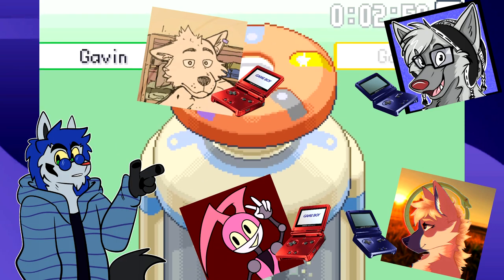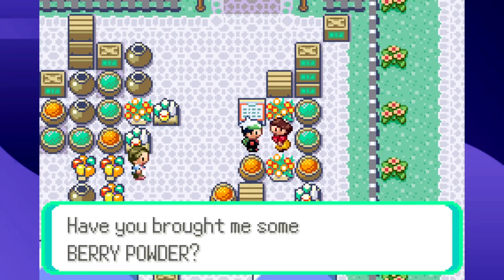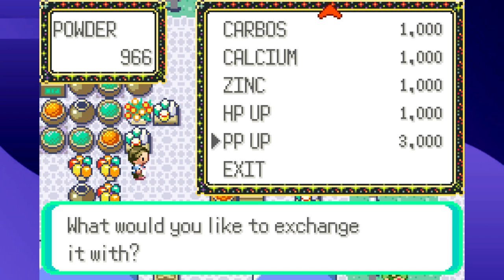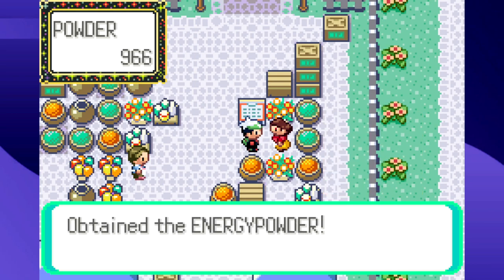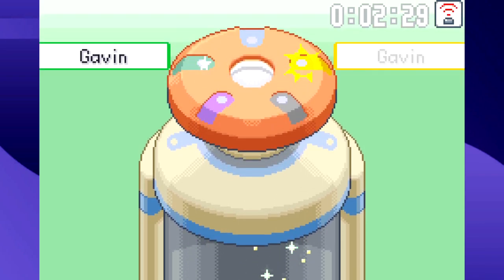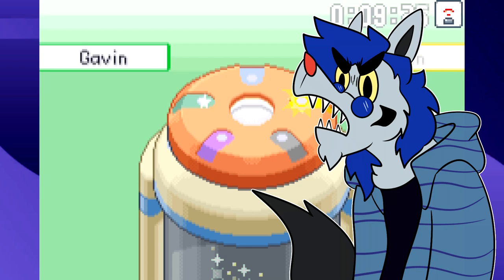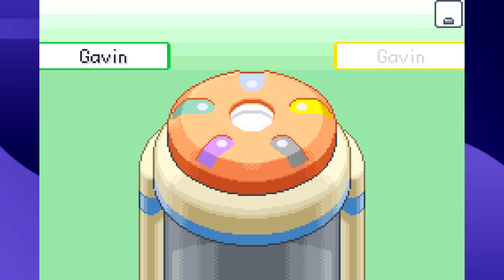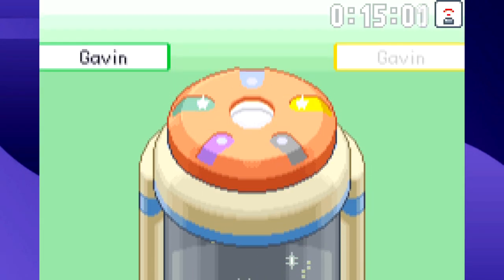For some reason you can play Berry Crush with up to five people — which is hilarious. Once you're done mashing the A button, you can turn that berry powder into medicine: Energy Powder, Energy Root, Heal Powder, and Revival Herb. But really, people do Berry Crush for the vitamins, since it's the only renewable source of PP-Ups in Generation 3. When getting footage, I was getting around 300 berry powder per 15 seconds, so you can afford a PP-Up in about two minutes with the right berries.